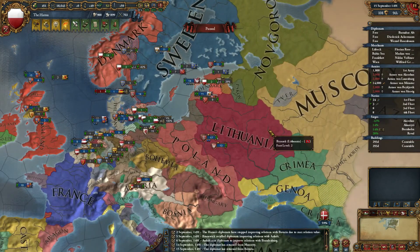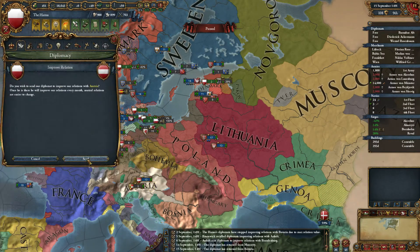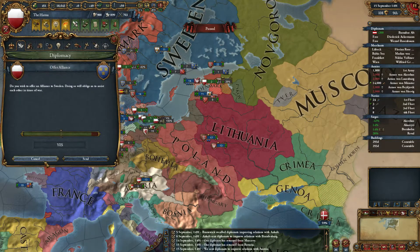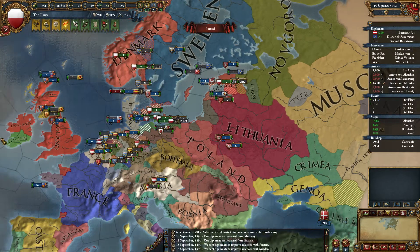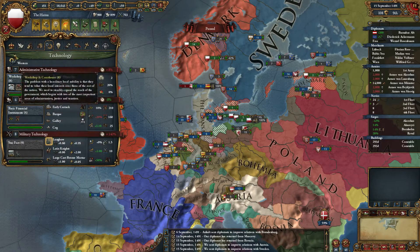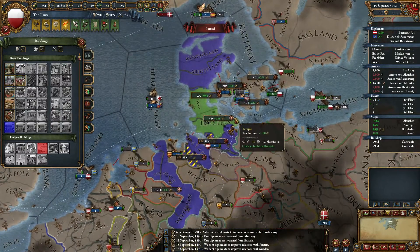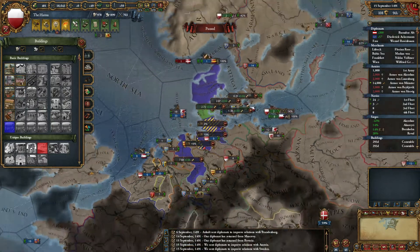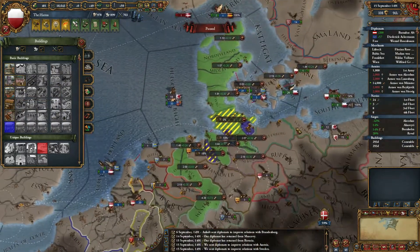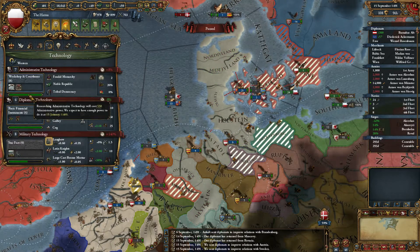I'll improve relations with Austria and Sweden. Luckily they give me an alliance, so I'm going to be doing that in a bit. My admin's about to go over next month — do I want to make any more buildings? I'll build a temple in Holstein actually. I still want to save up for an embassy. I'll spend this in January to go to the next point so it's not a full year ahead.